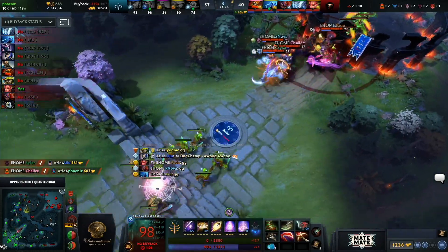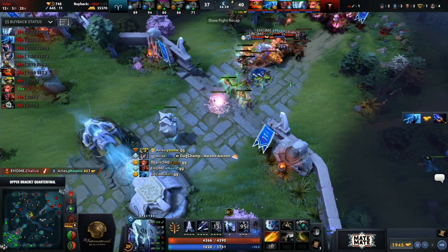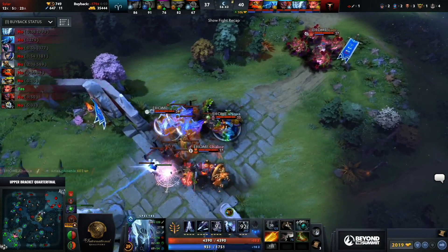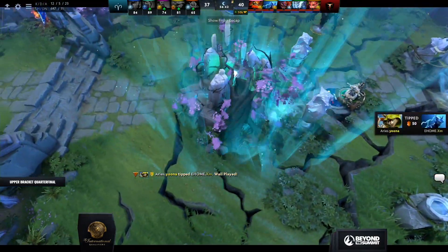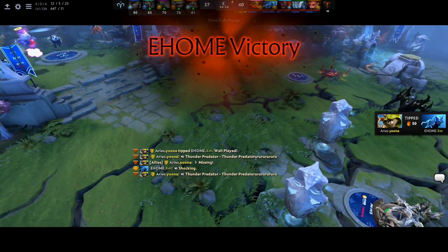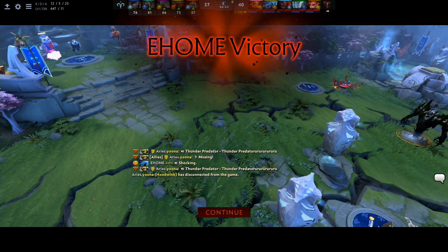Finger hits on Phoenix and Yuna calls GG for Aster Aries. eHome was not in control of this game for the longest time — XM's Razor was just absolutely incredible.